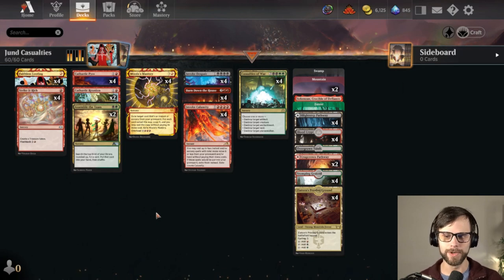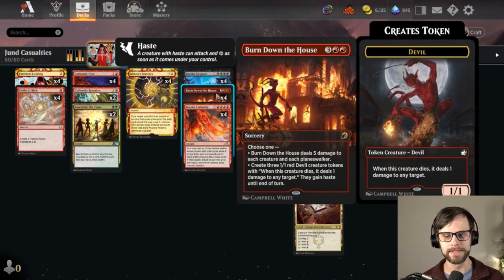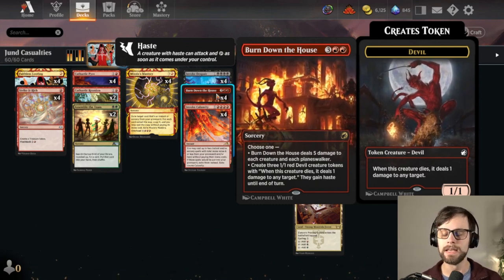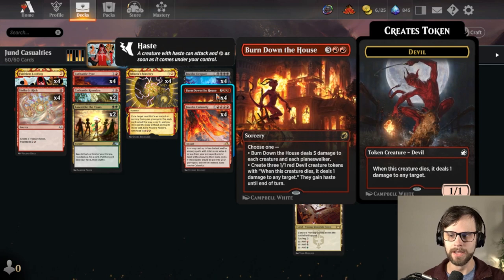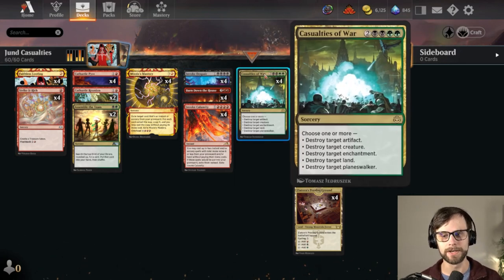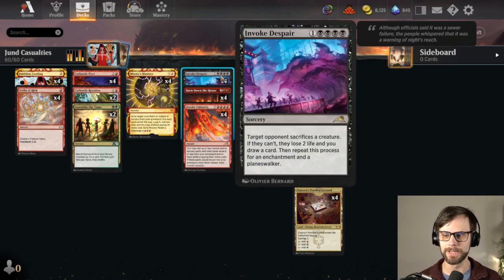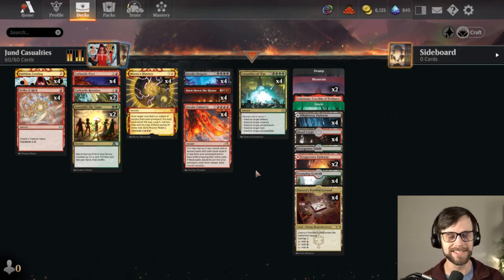You might be wondering where the win condition is — it's actually twofold. First is Burn Down the House: if we just play it from our hand and then get to replay it later, we can use it to create those little Devil Tokens and hopefully just pinging our way to the win. It also works very well in tandem with Invoke Despair, because the opponent is going to be losing two life a lot of the time, thanks to Casualties of War. Especially if we get to play them all at once. Let's jump into the event right now.